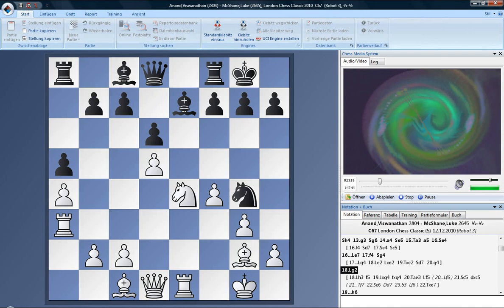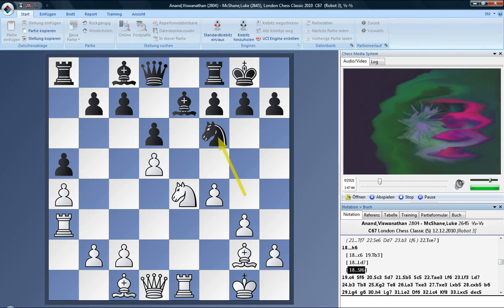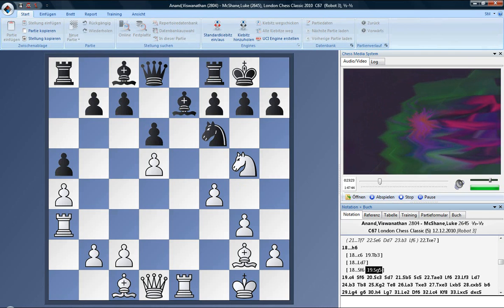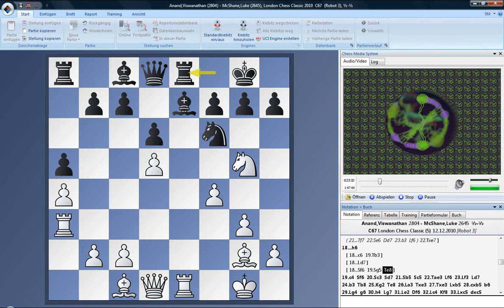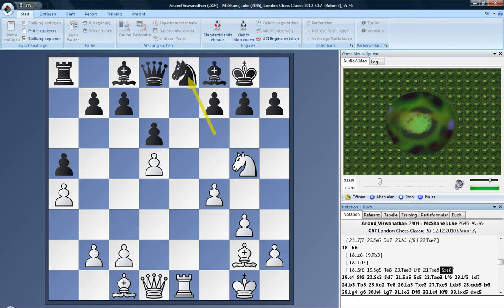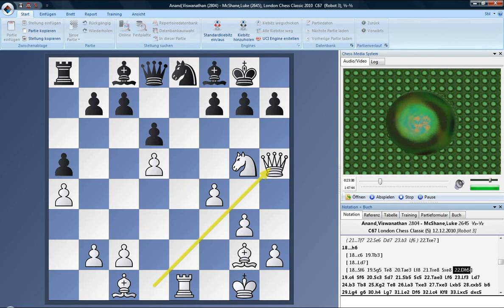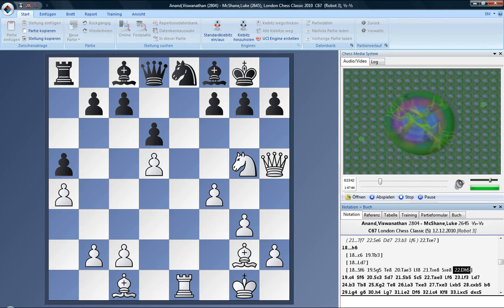If I play something like knight f6, then knight g5 perhaps... I can still play h6 there, actually, possibly. I looked at some line like this — takes, takes, queen h5 — and that's just something I didn't want to happen. And I thought I could spend this tempo to play h6 quite safely.